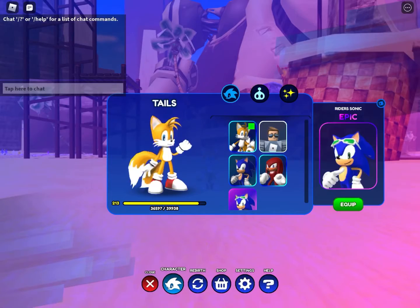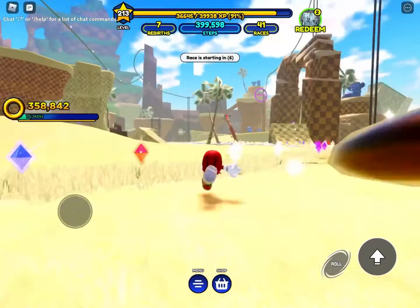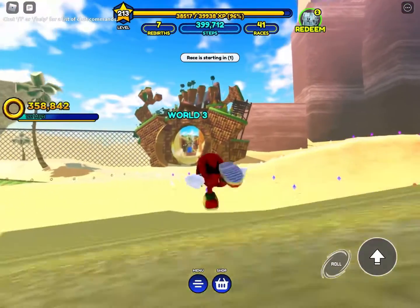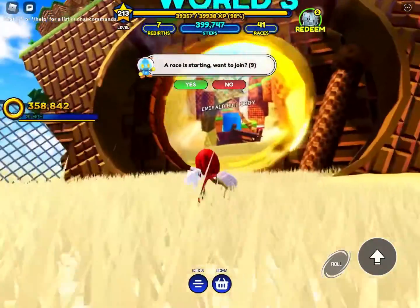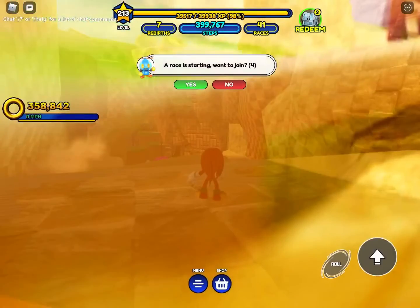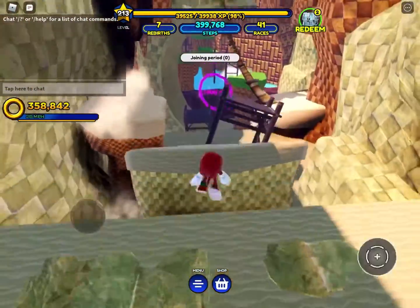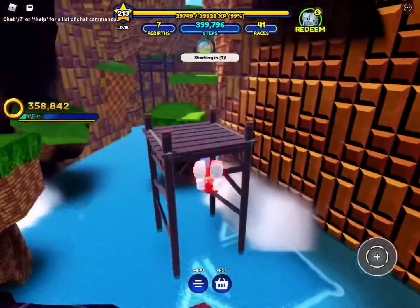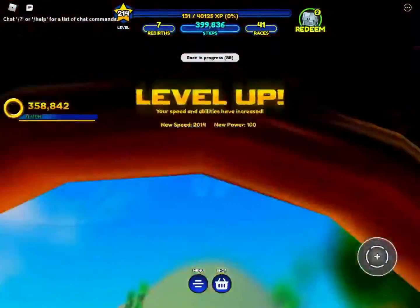Now I am going to show you how to get Knuckles. It's very easy to get Knuckles. You just need to go to Emerald Hill. Follow the steps. This is also an easy obby, so don't worry. This is Emerald Hill. You need to jump over here, then over here, then over here, then on this wooden thingy. Now you are in Emerald Hill.